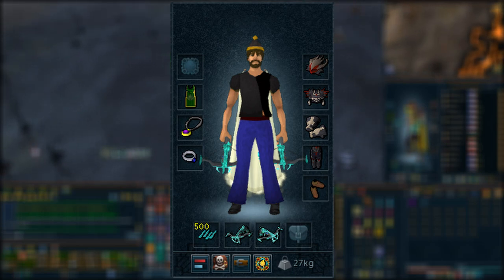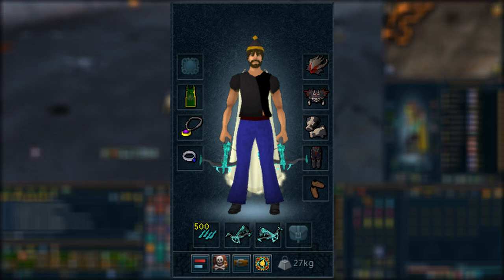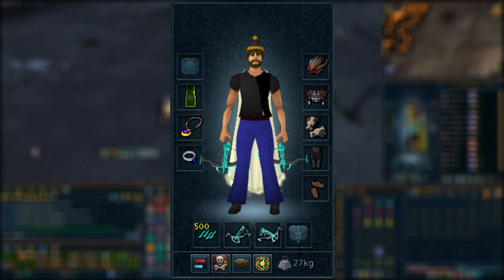As for aura, I would recommend using vampirism because it'll help you keep your health up and not have to use as much food. But if you're worried about prayer, you can also use penance aura as well.